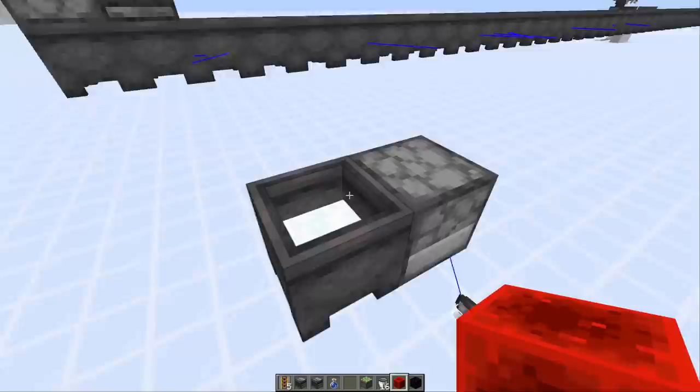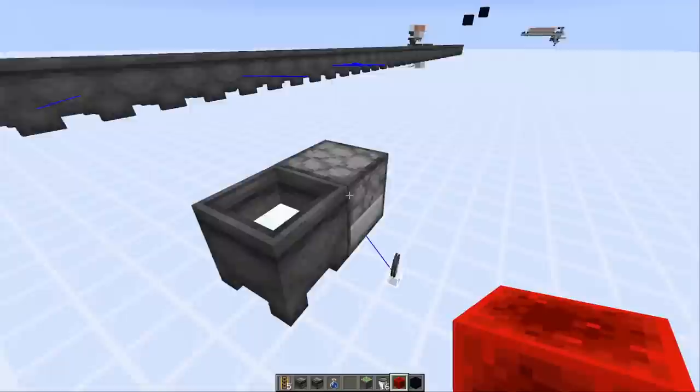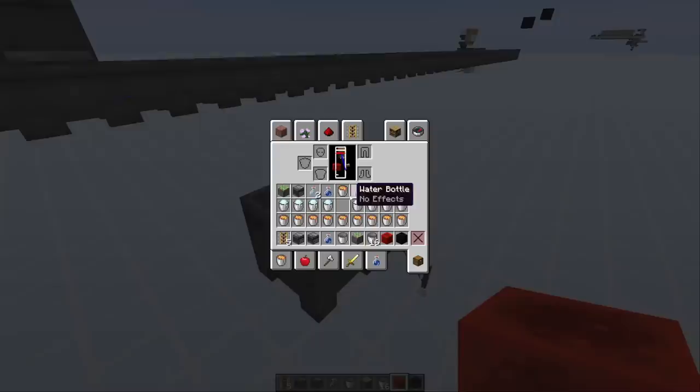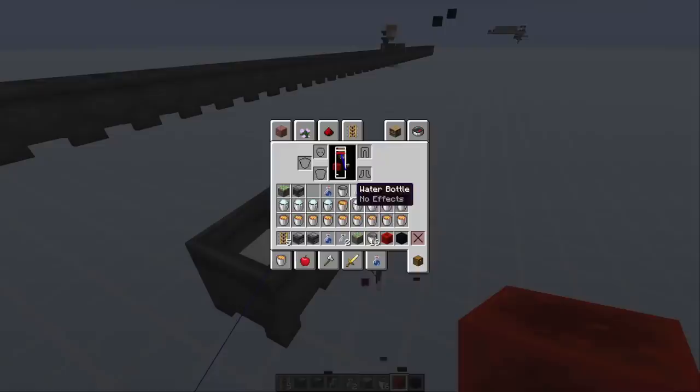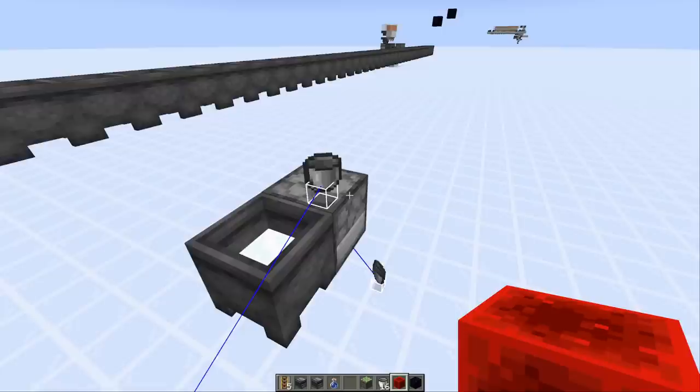While we're talking about small features, here's another one: I think it would be nice to be able to interact with a partially filled cauldron somehow. If you have a level one or level two powder snow cauldron, you can't do anything about it — if you try to use a bucket it just dispenses it even with that feature. I think in general it would just be nice to have a snow bottle, similar to the water bottle, so we can also take out those layers of snow somehow. There's definitely a nice use for that, and it would just be a nice item to have.